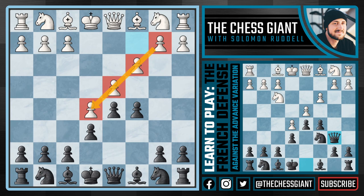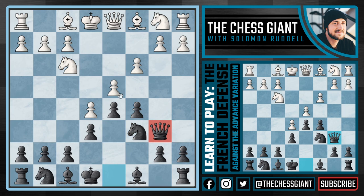We're going to continue to put more pressure on that centralized pawn by playing knight c6, and no matter what white plays — say a move like knight f3 — we're now going to play queen b6, putting even more pressure on d4 and also putting a little bit of pressure on that pawn on b2, making this dark squared bishop a prisoner. In this position there are really three main moves or ideas for white: bishop e2, the Milner-Barry gambit with bishop d3, and lastly a3, the most popular option at the master and grandmaster level.